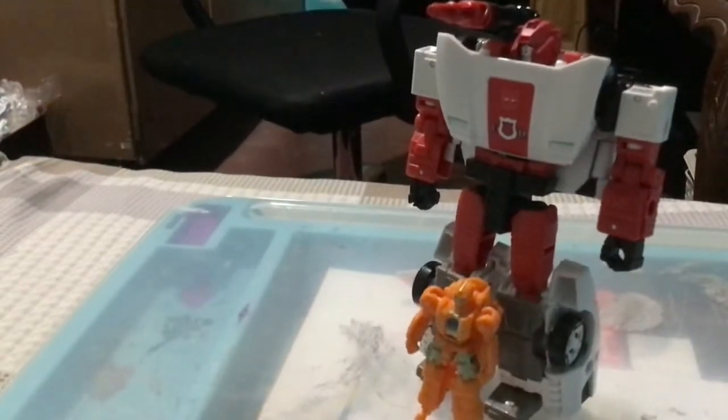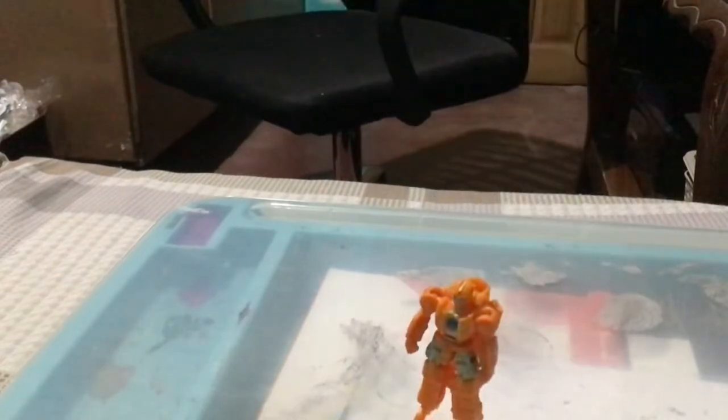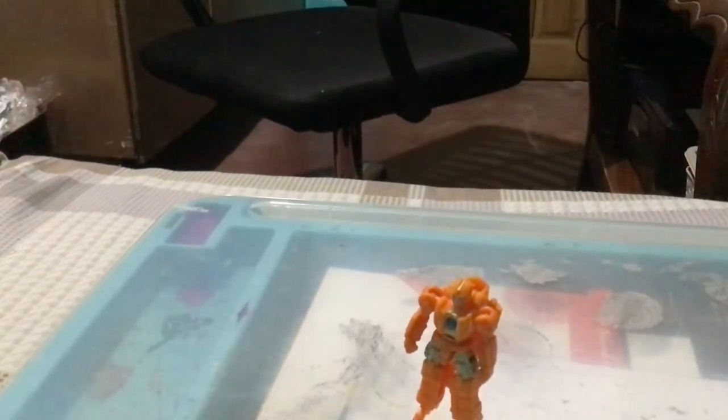For size, I'm gonna bring in Kingdom Red Alert and Kingdom Road Rage, since those are the two figures I brought with this. Here's Red Alert — he's small, as you can see. Red Alert is a deluxe, and this guy's just a target master. That's what he scales with compared to a deluxe.